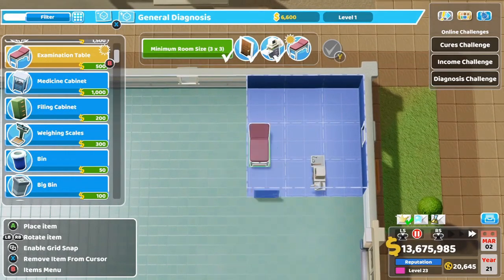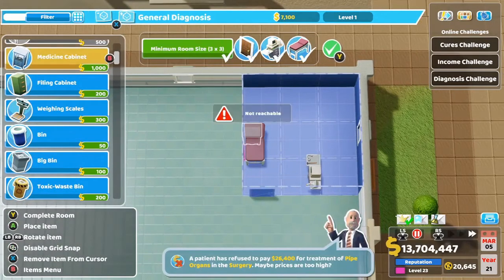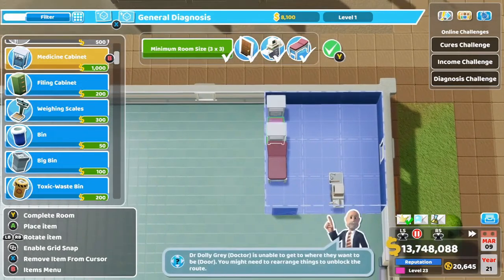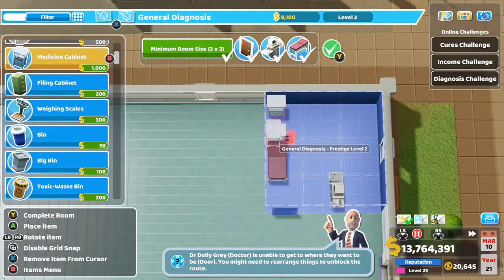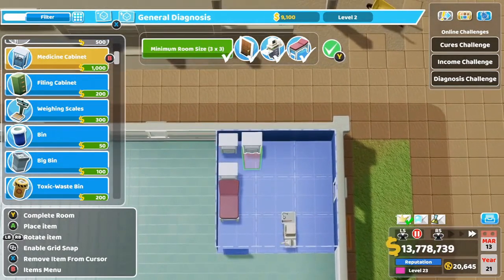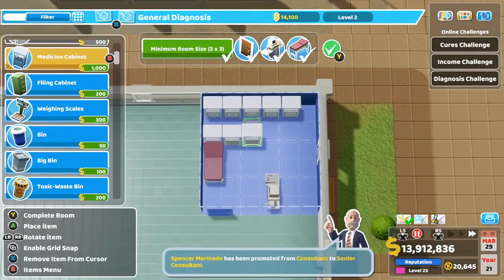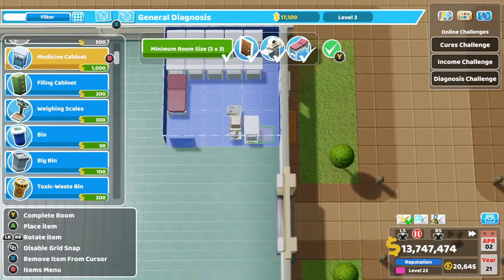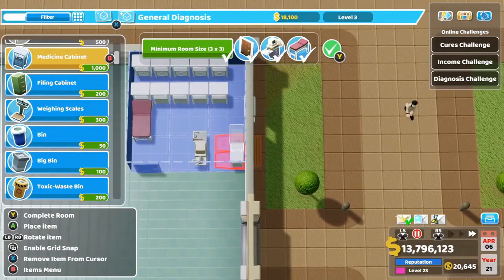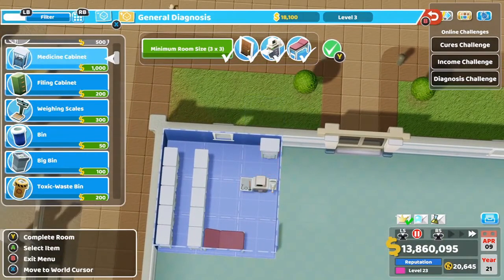Next, place the examination table against the wall — it's close to the door without interfering. In this room you can add medicine cabinets to boost the diagnosis power, bought with the in-game currency Kudos. Place a couple of these in here; you can get five on this back wall. Take your time, disable the grid snap, and you're able to get more in the back.